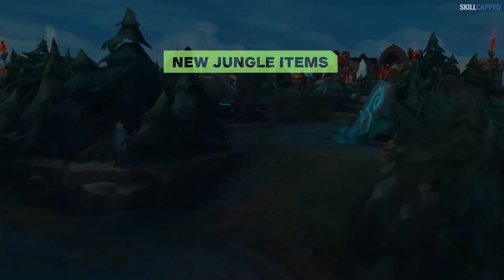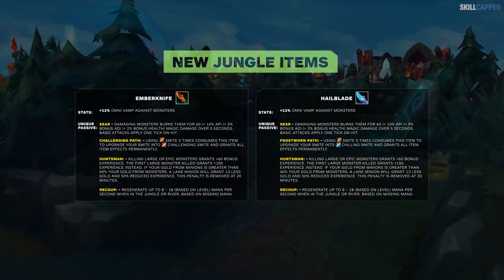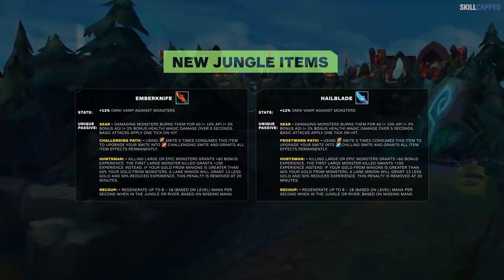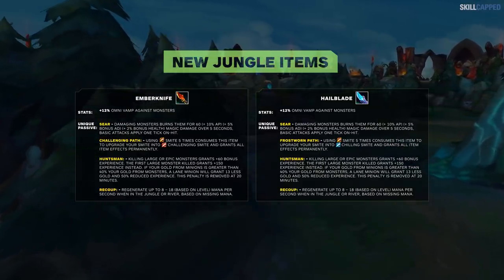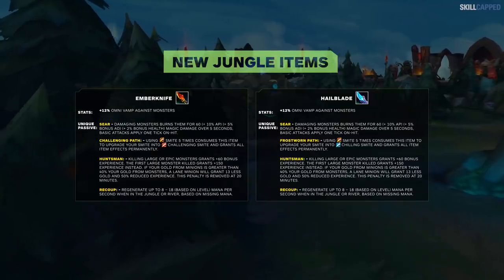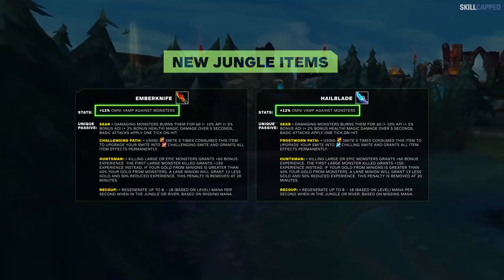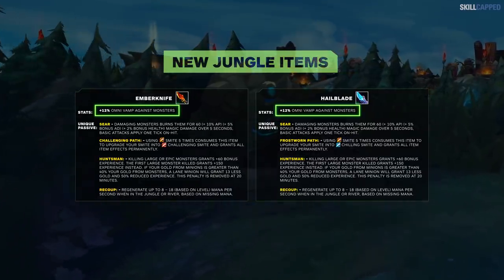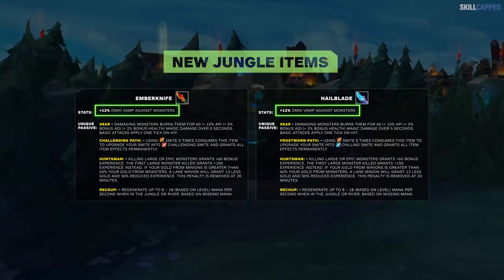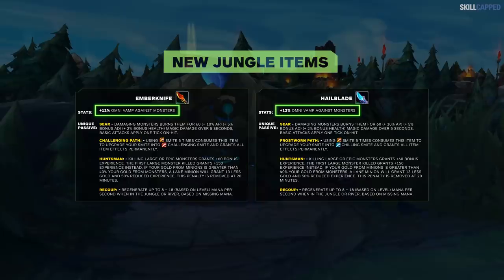Jungle items have entirely been removed for these two new ones, Emberknife and Hailblade. They both have the same stats. Just like Hunter's Talisman, they give mana regeneration inside the jungle so you can spam your abilities. Damaging a monster will apply a burn on it for five seconds. They both give you 12% Omnivamp in the jungle. Omnivamp is basically lifesteal and spell vamp all in one — every instance of damage you deal will heal you. AoE damage heals you for only a third of the total amount.